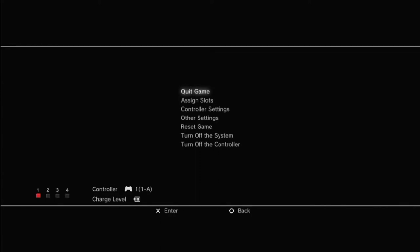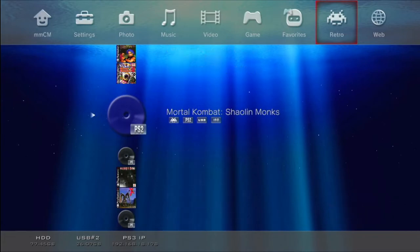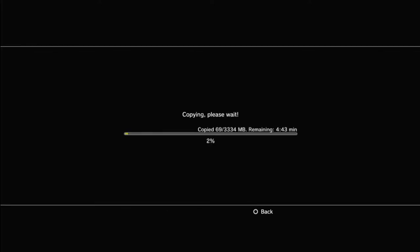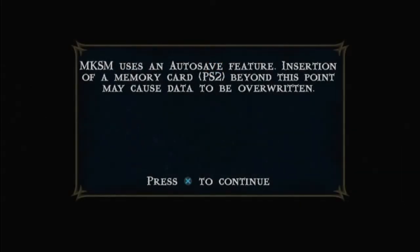Press the PS button and quit the game to go back to Multi-Man. For PS2 games, the PS3 has to transfer the game to the internal hard drive first before it can launch. You don't have to worry — just highlight the game, press X, and the PS3 will transfer it automatically. Press Yes and wait for the transfer to complete. After the transfer, it will automatically launch your game, and just like PS1 games you can press the PS button to access settings.